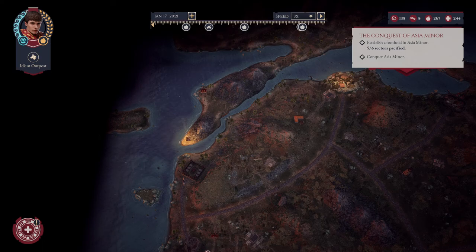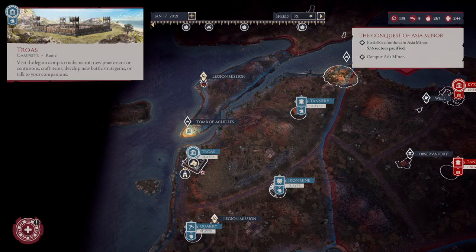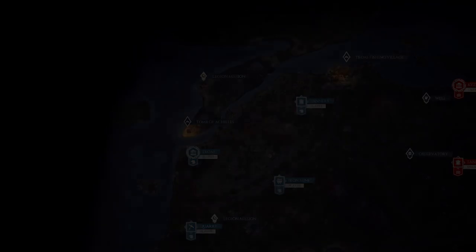Hello and welcome to Expeditions Rome. I'm Shadow Coast, welcome to the channel. In this video we are going to outline how to craft using the armory. This includes crafting weapons, armor, and tactical items such as bandages and pilum.